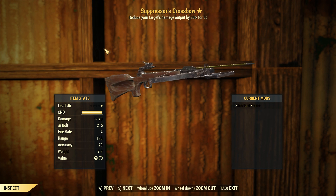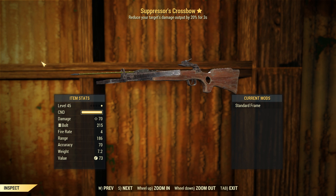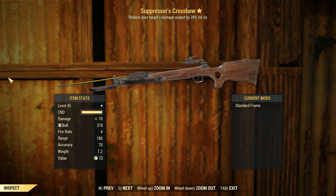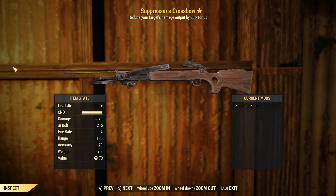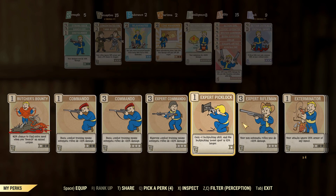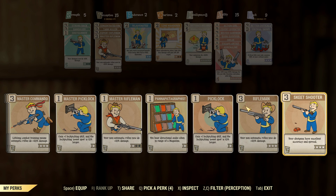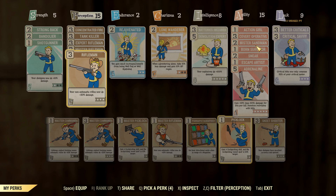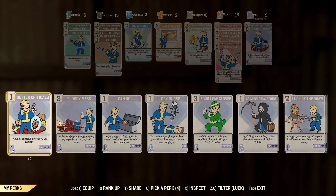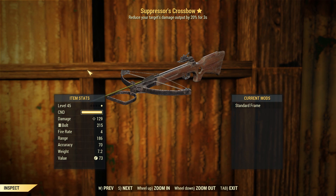This is a video looking at what this thing can do. The Suppressor's effect is kind of just icing on the cake. So we're sitting here unmodified and no perks at 70 damage, which is actually not great. Let's go ahead and chuck some perks on — this comes under Rifleman, so we'll chuck on Expert Rifleman, Master Rifleman, and of course the Basic Rifleman. To extend our damage output a tiny bit more, we'll find Bloody Mess and chuck that on, and that gives us only 129 damage.